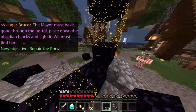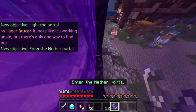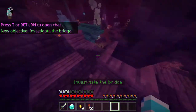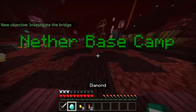The mayor must have gone through the portal! Place down the obsidian blocks and light it! We must find him! He accidentally misplaced that one. It looks like it's working again! But there's only one way to find out! Okay, we have exited the portal.